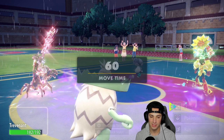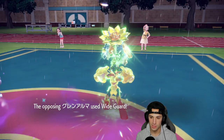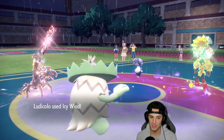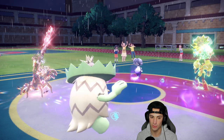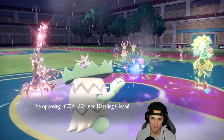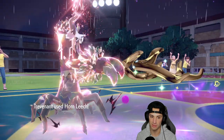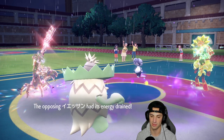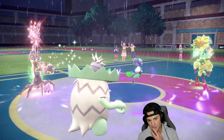We need Icy Wind to land this time. I'll go for another Horn Leech and another Icy Wind. Wyrdeer comes out — a smart switch. Horn Leech alone can't quite KO Armarouge, but Trevenant is still getting after it. Leech Seed is ticking and Ludicolo survives, which is massive. Horn Leech flies through bringing Armarouge to red, and Leech Seed should be able to finish it off — massive!